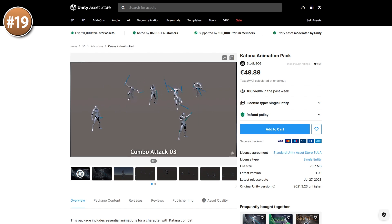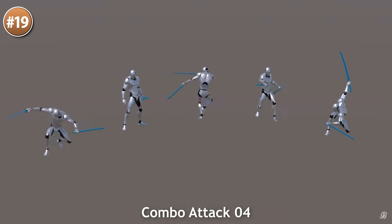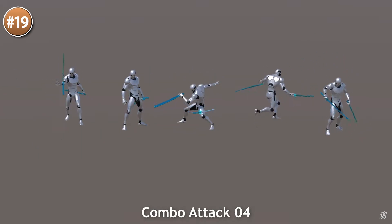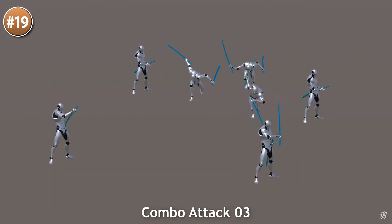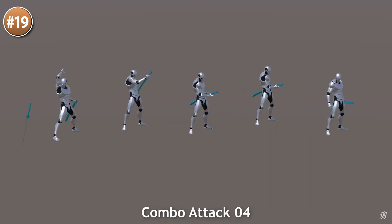Or maybe you're working on something a bit more hardcore — if so, here's a really nice katana animation pack. Great animations, they are stylish but not too outlandish. It features some simple slashes and some really impressive moves, and it's even got air attacks. So you could use this for something more grounded like Ghost of Tsushima, or maybe something inspired by Devil May Cry.